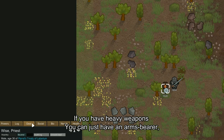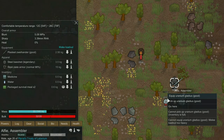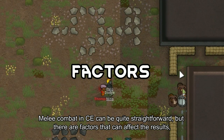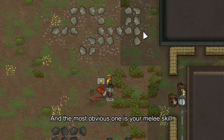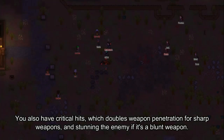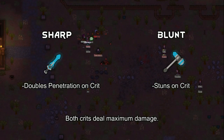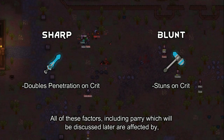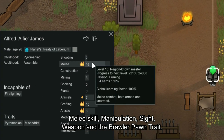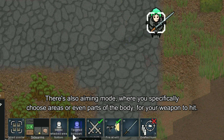By the way, if you have heavy weapons, you can have an arms bearer hold your weapons and switch gear if needed. Melee combat in CE can be quite straightforward, but the most obvious factor affecting results is your melee skill. You also have critical hits, which double weapon penetration for sharp weapons and stun the enemy for blunt weapons, both dealing maximum damage. These factors, including parry, are affected by melee skill, manipulation, sight, weapon, and the Brawler trait. There's also aiming mode, where you specifically choose areas or parts of the body to hit, unlocked at melee skill 18 and 16 respectively.